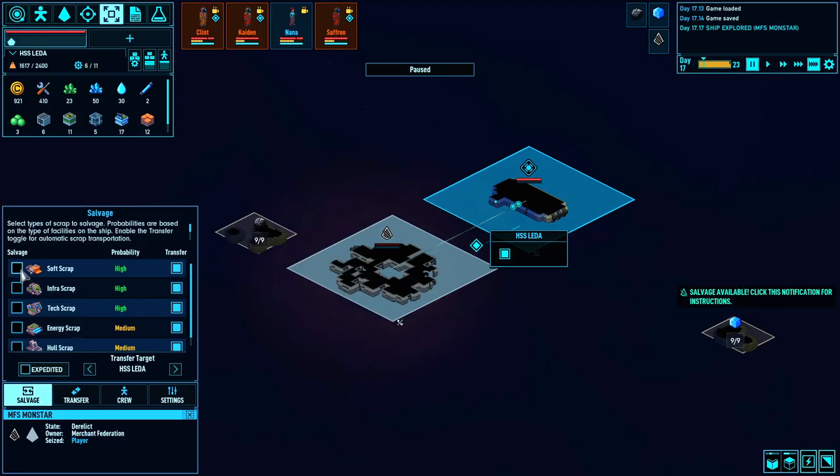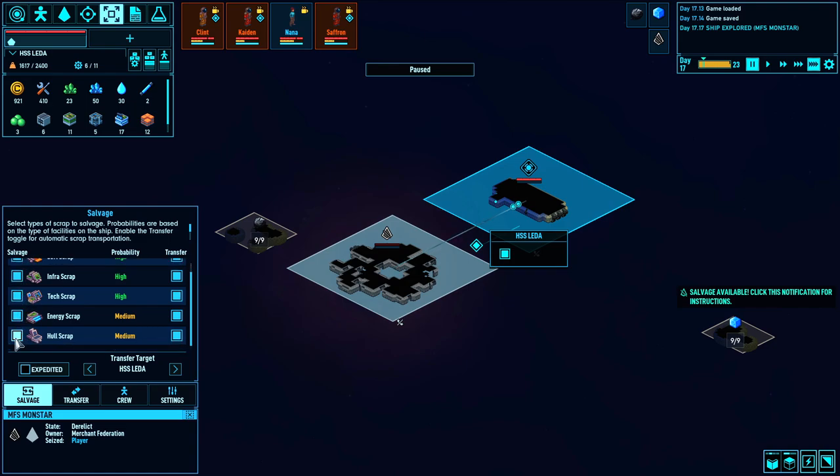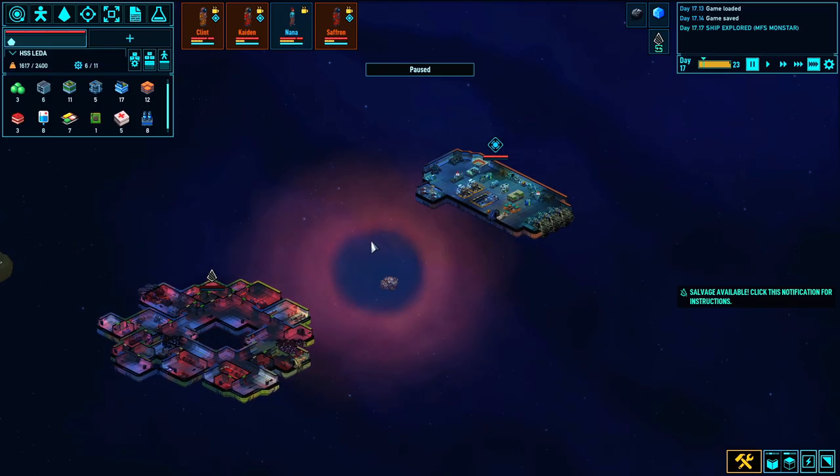They've gotten everything off the ship that's a material item just laying around. Now we need to get to the nitty-gritty, which is salvaging this bad boy. I'm going to queue up everything for salvage. Everything in this game is broken down into blocks: hull blocks are used to expand the ship; infra blocks are used for things like doors, windows, walls, and basic workbenches; tech blocks are used for high-level assemblers. This game has kind of a resource production flow — you craft one thing to make the next thing to make the next thing, so there's a little bit of a Factorio vibe, though not quite as nitty-gritty. We also have energy blocks for building reactors and power conduits, and soft blocks used for furniture like couches, beds, and toilets. That's why you need all that stuff — tearing apart this ship is going to be really, really important for our long-term viability.